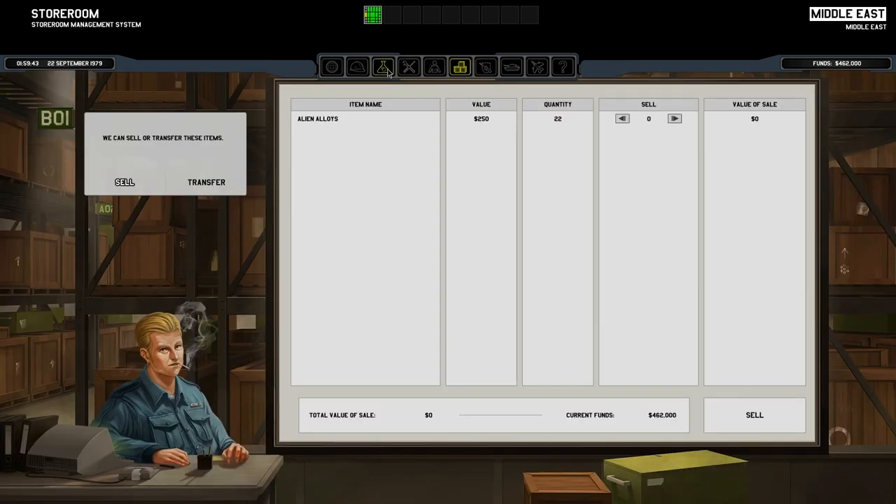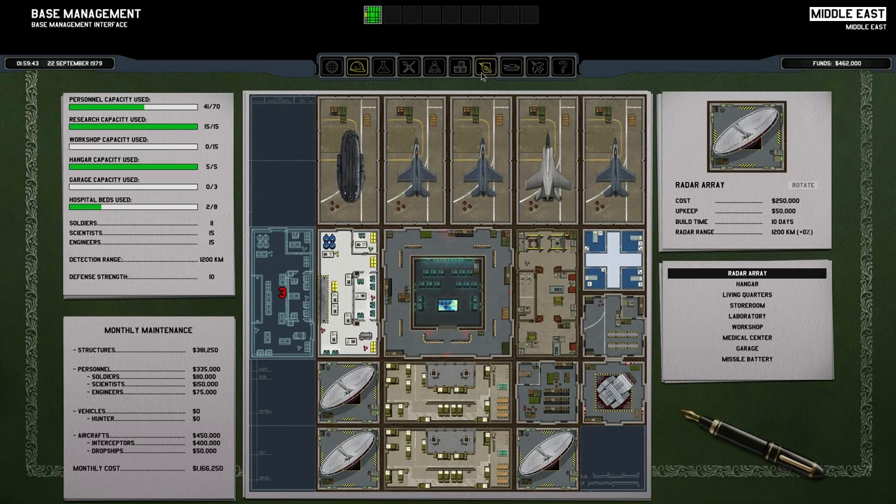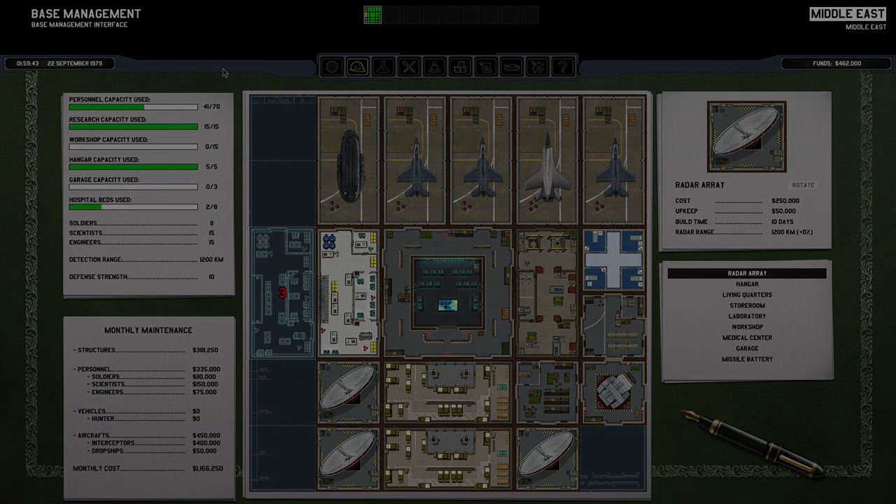Stores — it's mainly just alien alloys, so nothing to really worry about there. Workshop — we're not currently building anything. We could build another aircraft, but we don't have a spare hangar, so we couldn't build one even if we wanted to. That's pretty much all we can do, so it's a good place to end the video. Hopefully next time we'll start getting some slightly different UFO encounters. This is my first blind playthrough — I really don't know how fast it progresses or what to expect, but I'm enjoying the process of discovery and still having a lot of fun. Thanks a lot for watching, guys — see you next time. Goodbye for now.